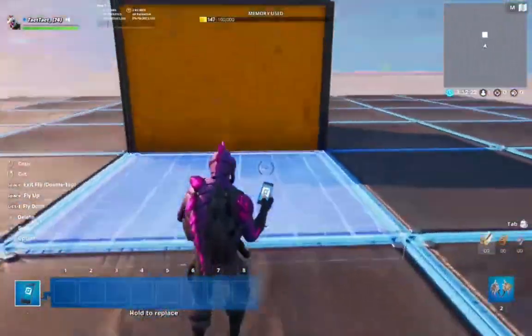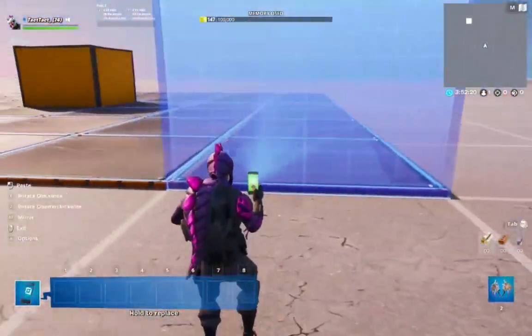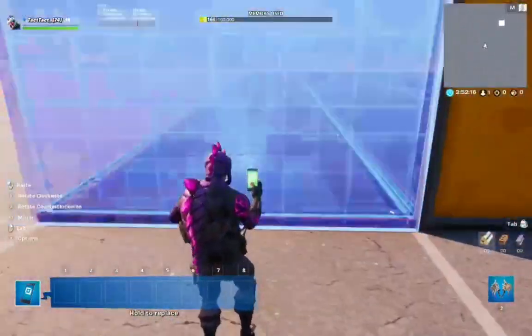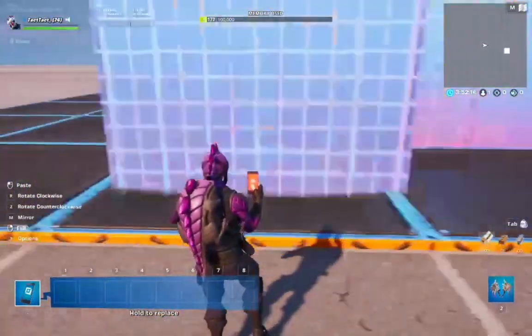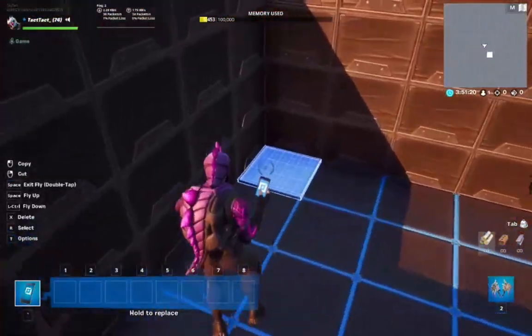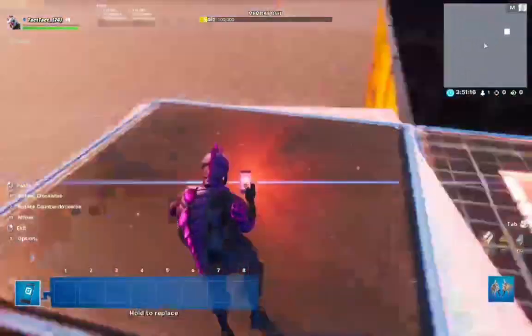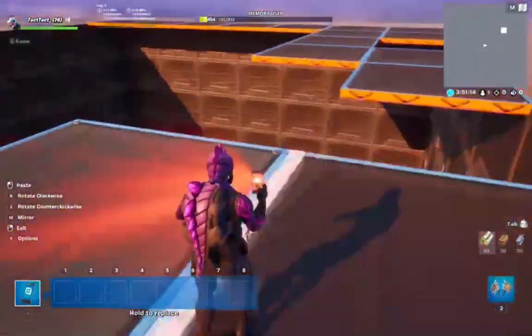Once you have a proper floor set up, what you're gonna do is just take this and go yeet — and just fill in the wall, like this. You can probably make something like this in under five minutes. Now that you've got your walls, it's time to go for the ceiling, just like this. Exactly how ceilings work.